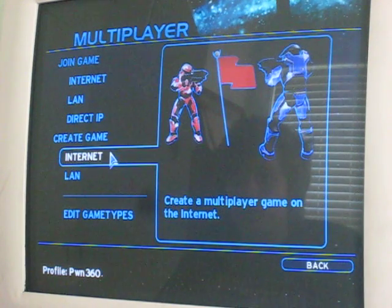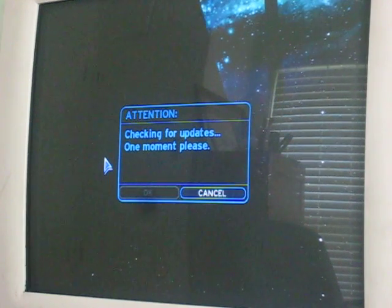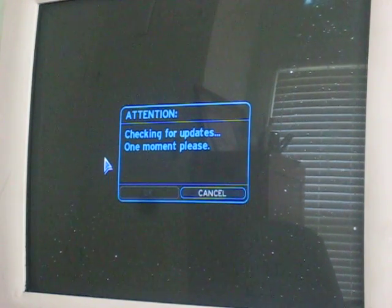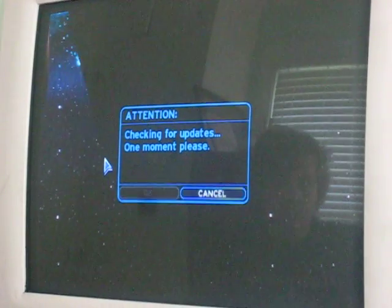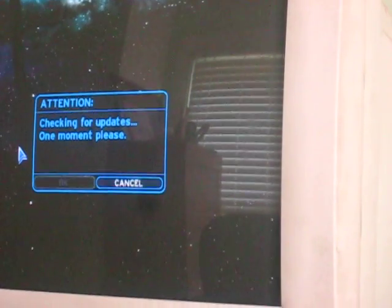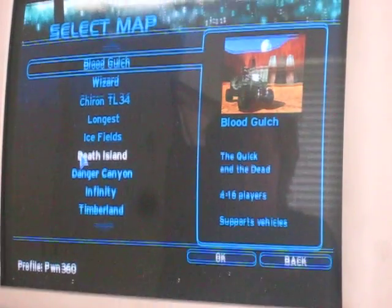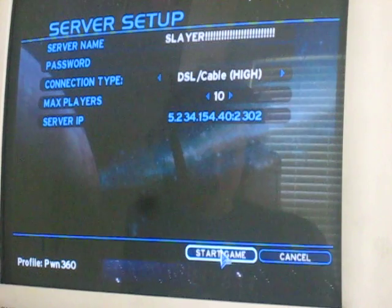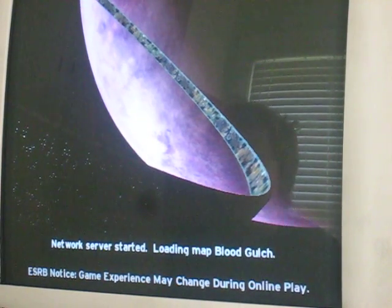Now, with multiplayer — create game. Blood Gulch, Slayer, anything, doesn't matter. Start the game. And... congratulations! You've just modded Halo.